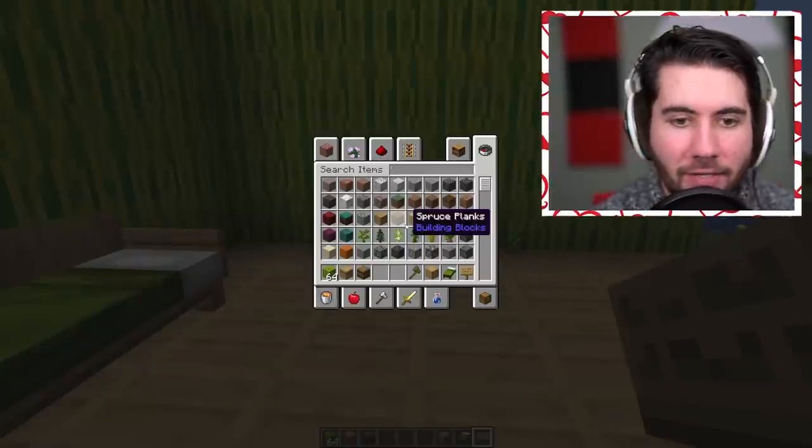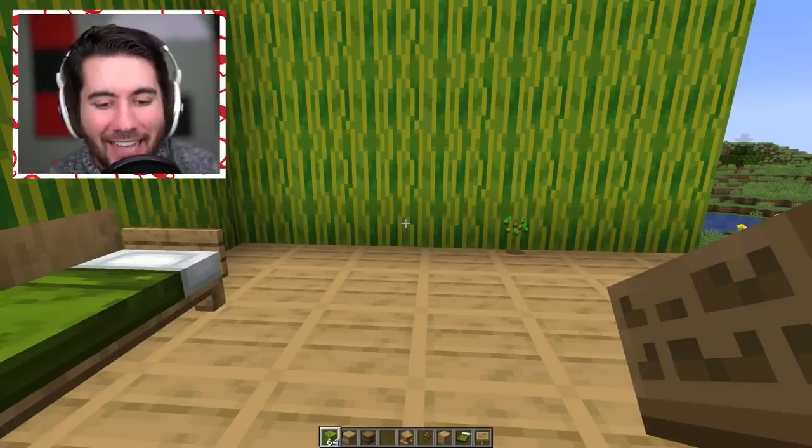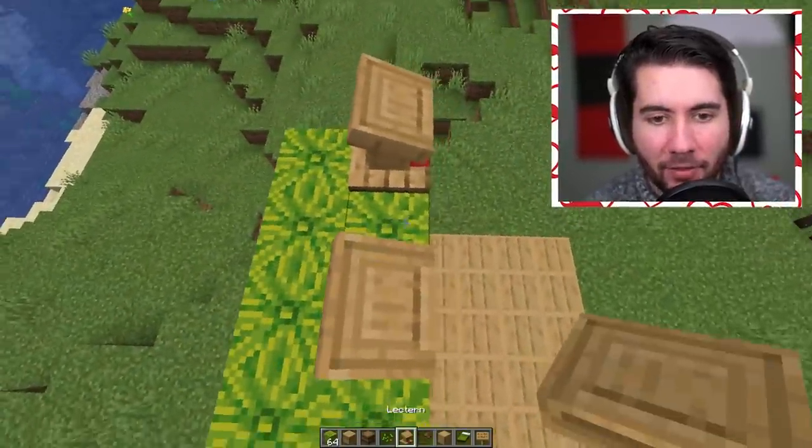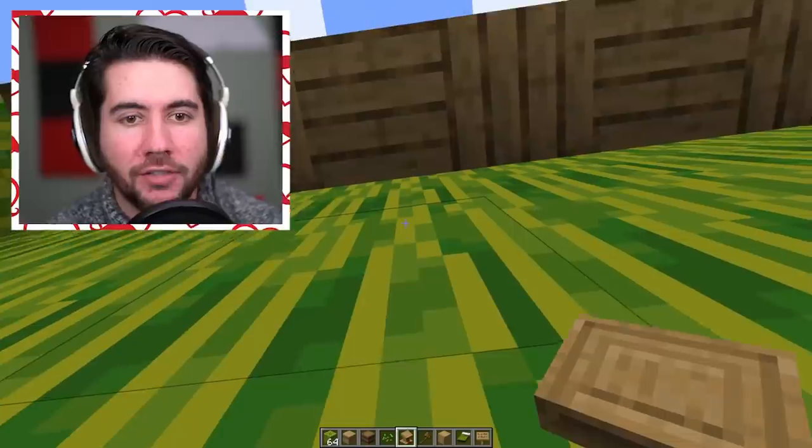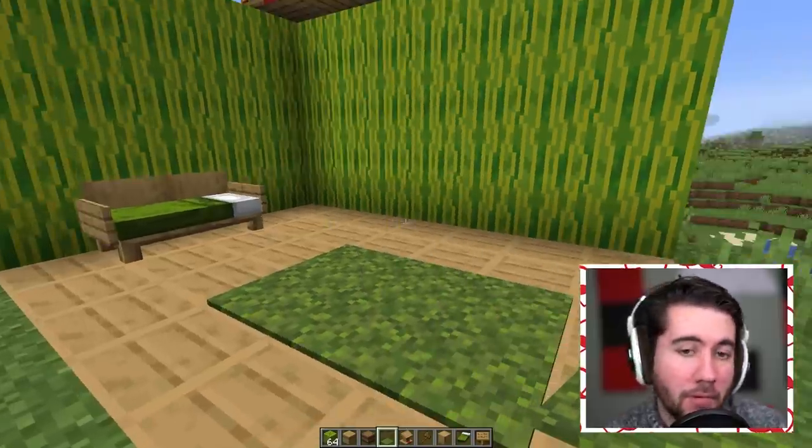Here's what's crazy: the roof — you might not have guessed — is lecterns. You can actually make a crazy pattern by placing the lecterns like this on your roof, giving it an alternating oak pattern which is basically impossible to get in Minecraft. Phenomenal — this one is 10 out of 10.